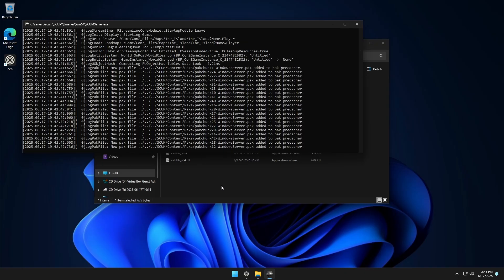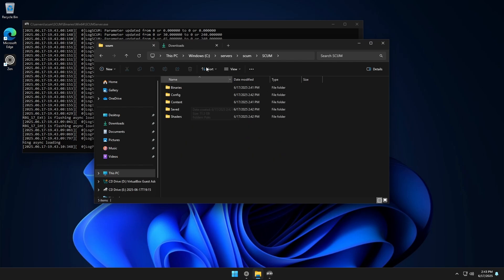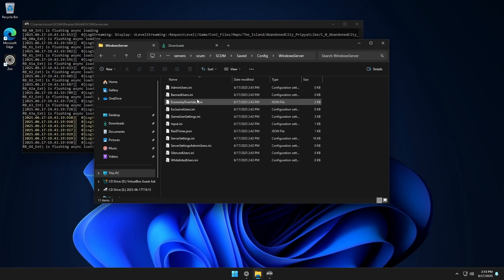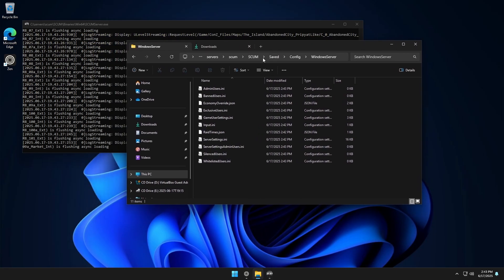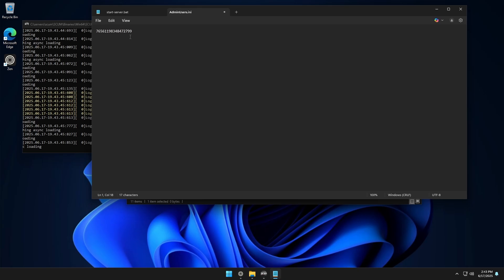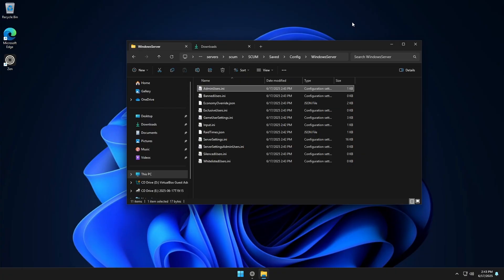The server is booting up and all of our files are right here. All the server settings we're going to want are under SCUM, then Saved, Config, Windows Server. We have admin users and everything there — so if we want to make ourselves an admin, open that file in Notepad, paste your Steam 64 ID in there, save it, and close it. Then go ahead and stop the server since we're going to be making some changes.